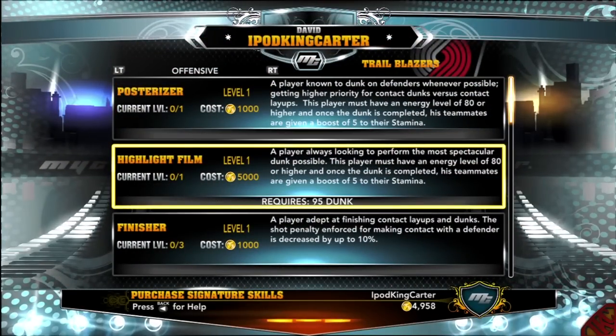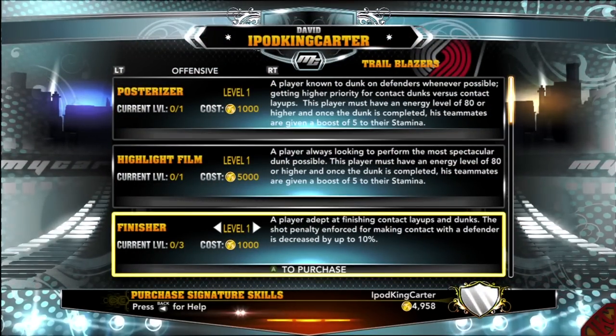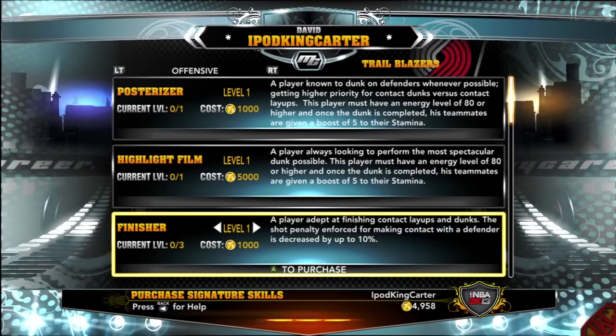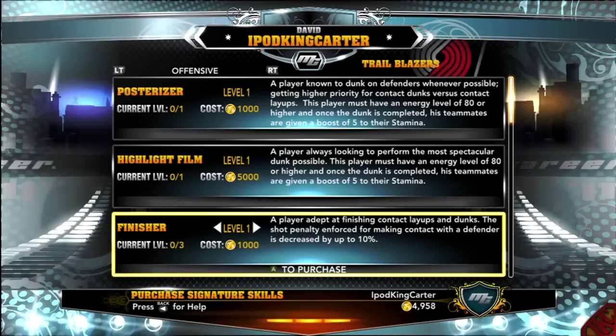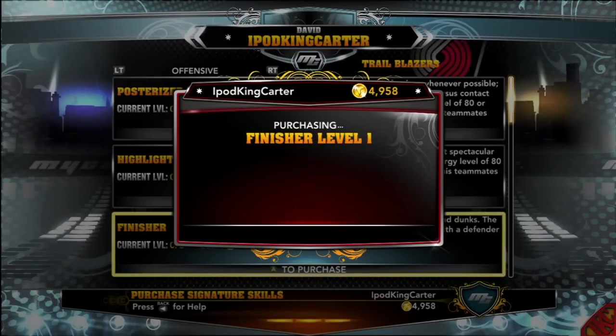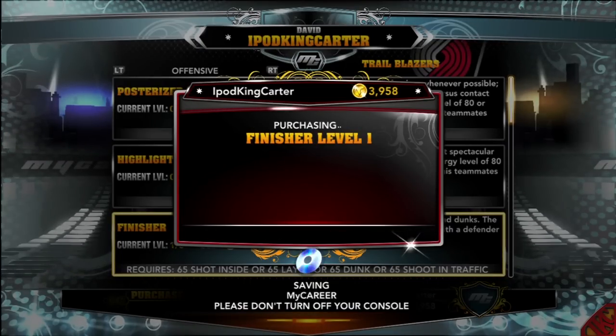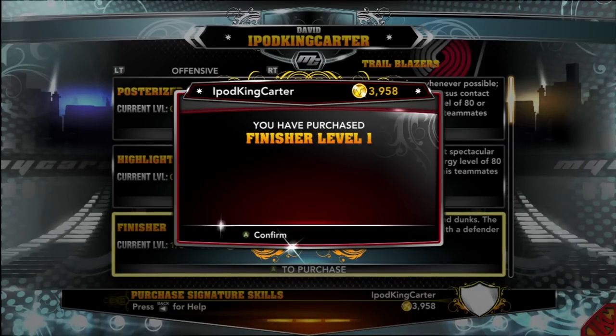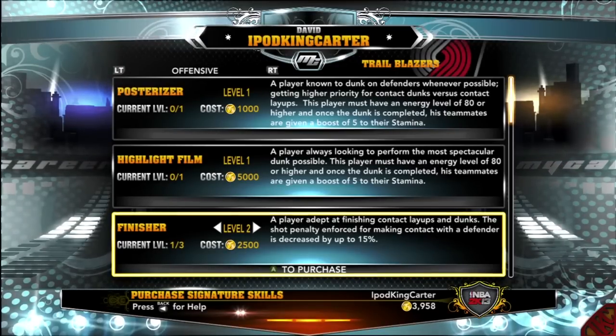It's time to purchase. I got 4,958 VC and the first one we're going for is Finisher — no doubt about it. It costs 1,000 VC and I'm going for level one since I can only purchase level one right now. I want to get five total signature skills locked in so I know what I need to upgrade as my career goes along.